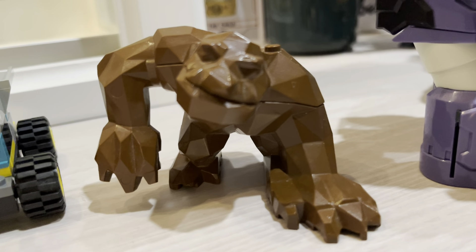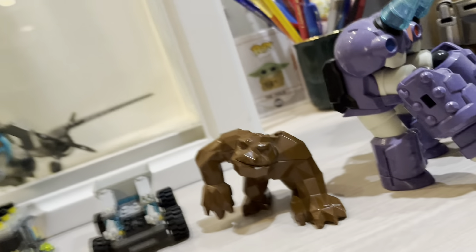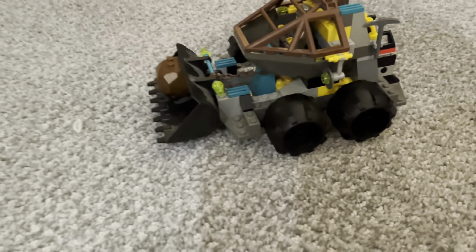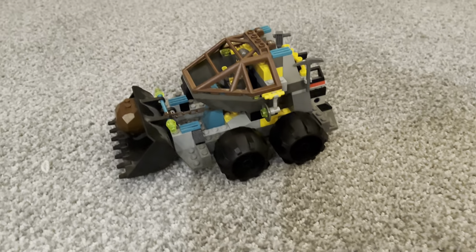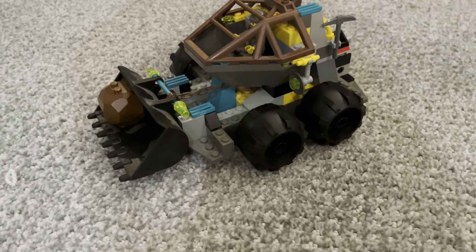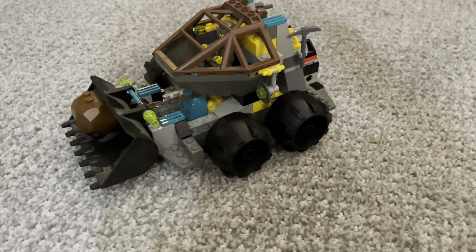Here's a better view of the dozer. This set came with not only a rock and a power crystal, but also a little rock monster. Compared to the vehicles, it's very small — basically a much smaller version of the rock monsters from the Power Miners sets that came out about ten years later.